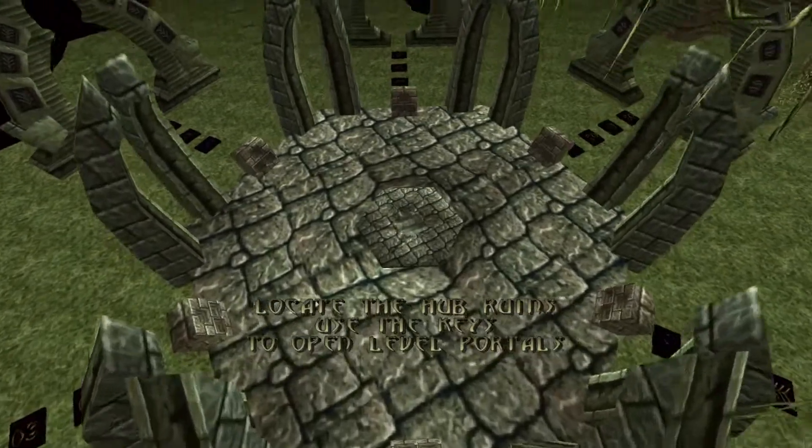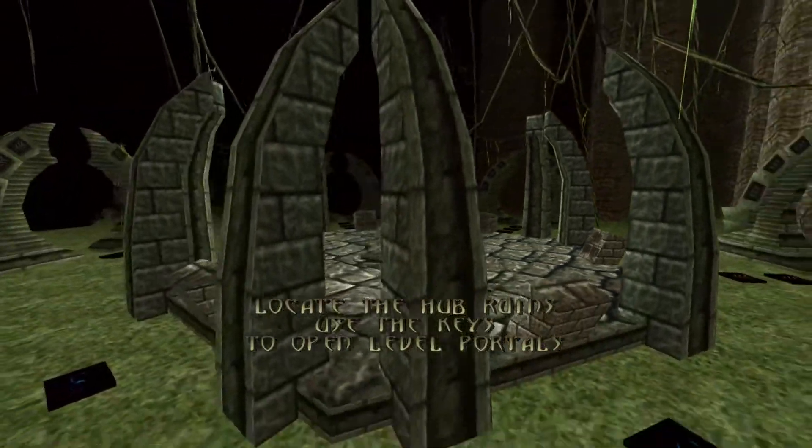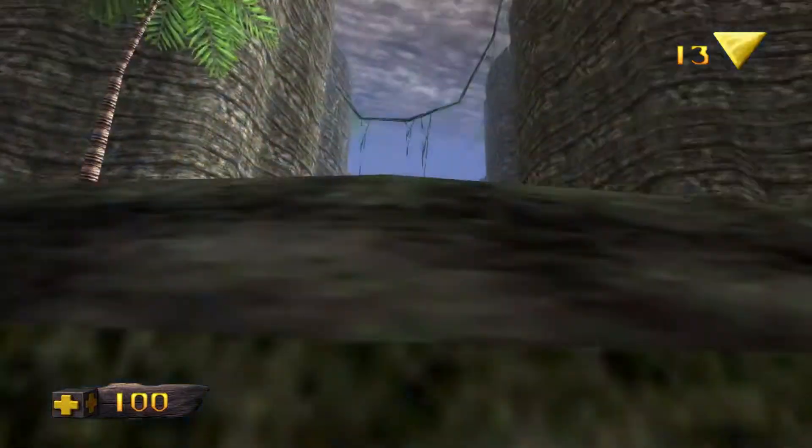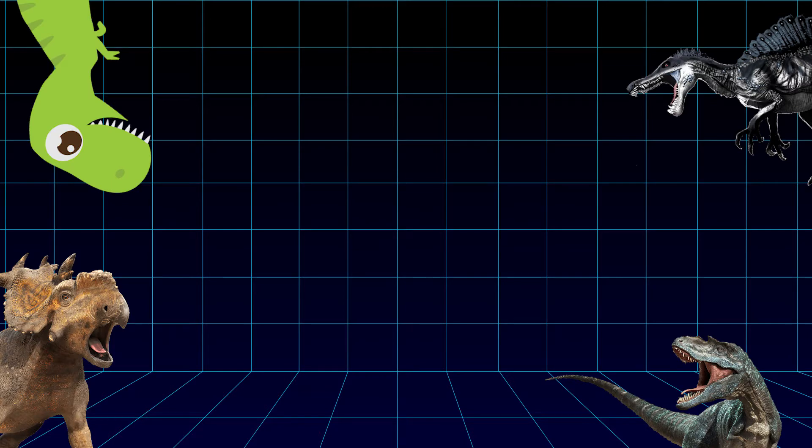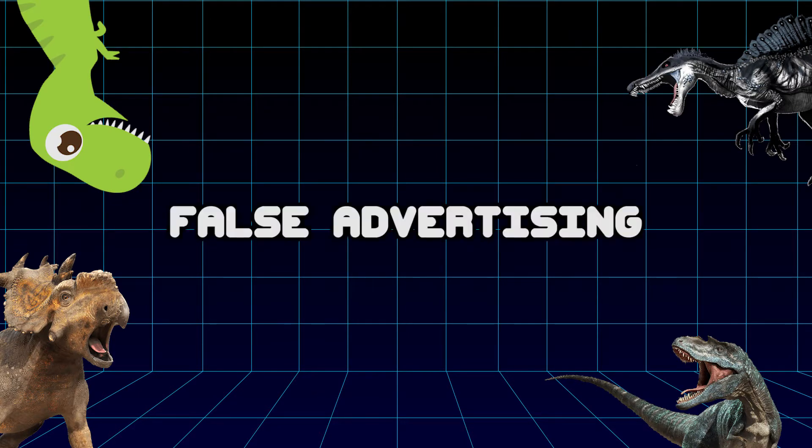Start a new game and you are dumped into the world of Turok. The game tells you that you need to find keys to activate portals to other stages. At this point we only have one way to go, so off we go. Wait a minute — you're not a dinosaur! For a game subtitled Dinosaur Hunter, there's a serious lack of dinosaur. You do run into three, maybe four types of dinosaurs, but that's pretty much it. Talk about false advertising!